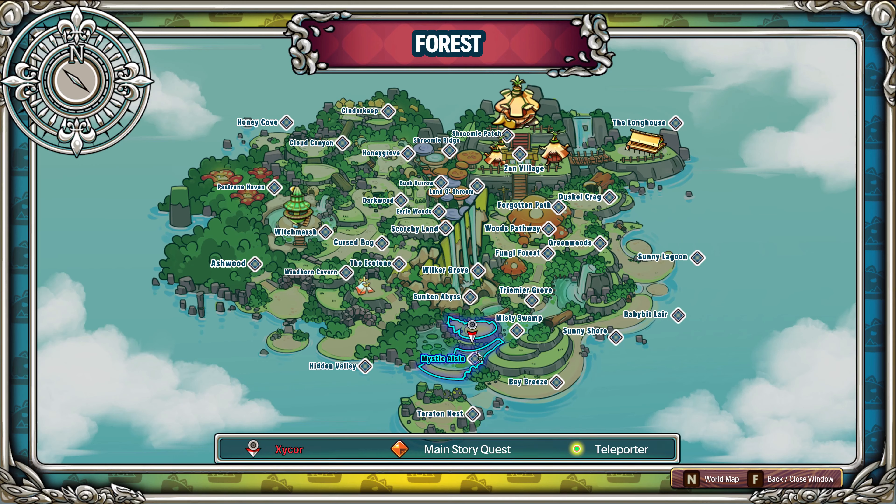So it's Mystic Isle - sorry, I'm mistaken on that. I guess Misty Swamp and Mystic Isle are really close to each other. Anyway, so what you do is you come from the Sunny Lagoon down the Baby Bit Lair, the Sunny Shore, and go through this area and into the Tremere Grove - coming up through underneath this log gets you to the Tremere Grove, and then you come down to the Mystic Isle.